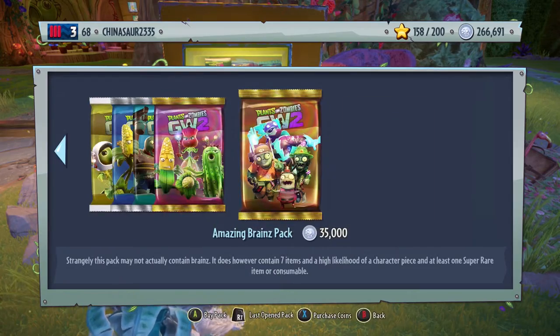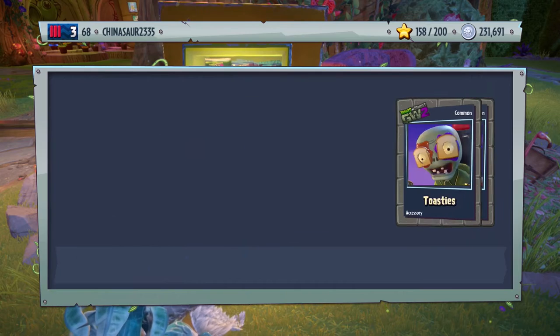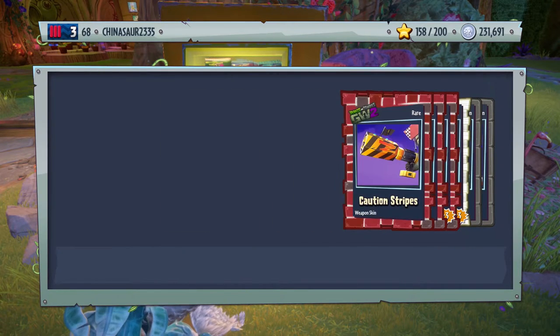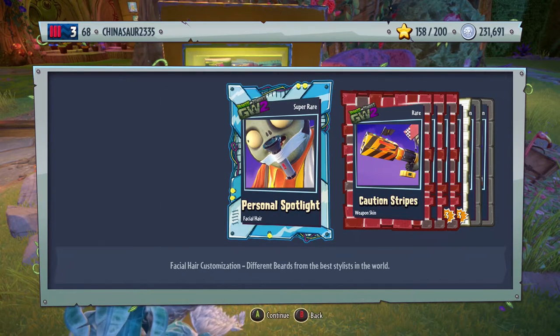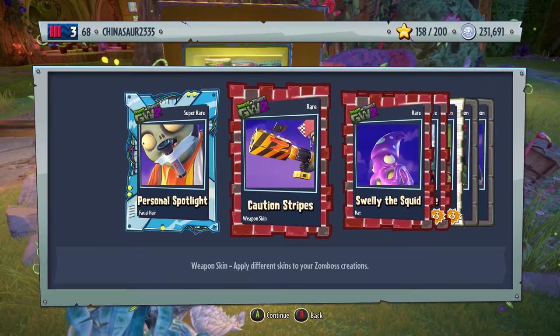Three rares and a super rare again. Personal spotlights, facial hair for the engineer — I don't know why he has a flashlight taped to his face, maybe he gets scared in the dark. Caution stripes, weapon skin for the engineer. Swelly the skid — that's a hat for either the scientist or the Foot Soldier, the squid's taking up most of his face. Outhouse zombie, screen door, toasties, and a golden dunce phone.